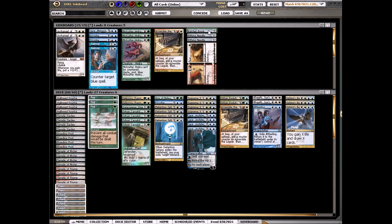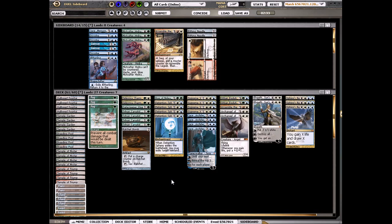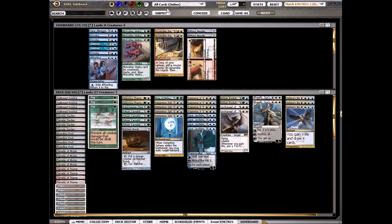So we want Ratchet Bomb, we want Archangel of Thune, we don't want Dissolve, I don't think we want Aetherspout. We're going to cut something else — Assemble the Legion. They might bring in Glare of Heresy so that's bad for us. We're going to bring in Pithing Needle for the Mutavaults. I don't know what else I'd cut — we'll try this out.